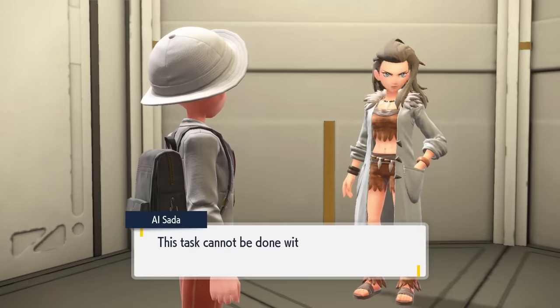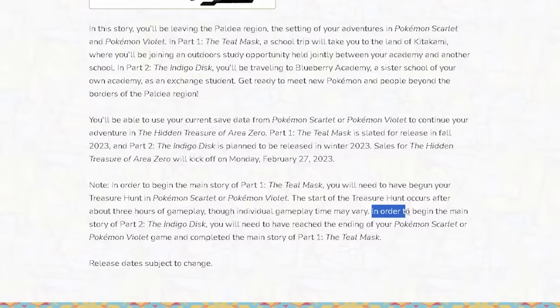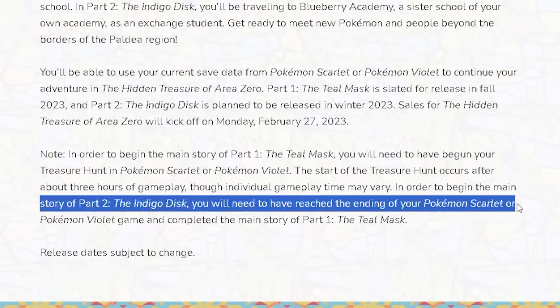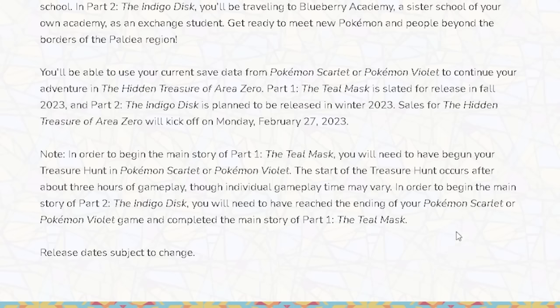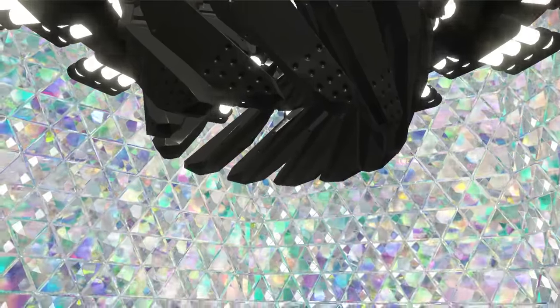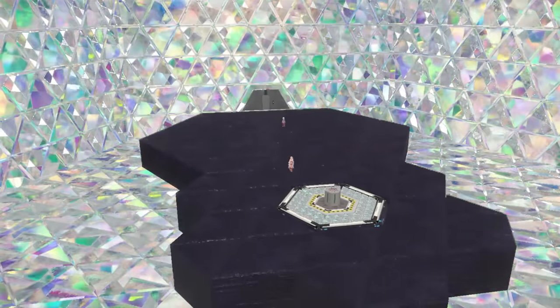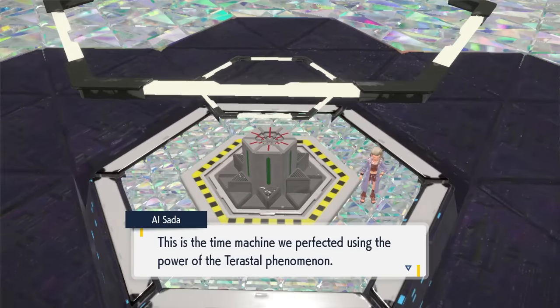Diving straight into it, the first one might seem very self-explanatory, but it does state over on the Pokémon website that in order to begin the main story Part 2, the Indigo Disc, you will need to have reached the ending of Pokémon Scarlet or Violet and completed the main story of Part 1, the Teal Mask. When the Indigo Disc goes live, if you haven't completed the main story in both the base game and the Teal Mask, you aren't going to be able to access the Indigo Disc. So make sure before you do anything else, come the 14th of December, you've done both of these things.